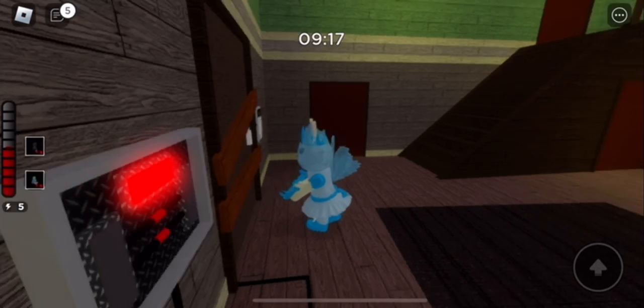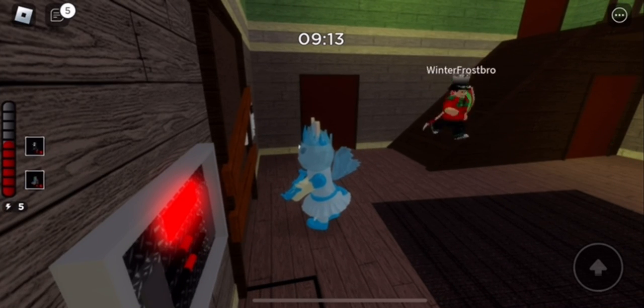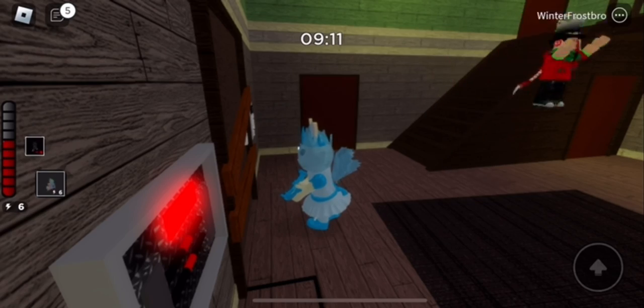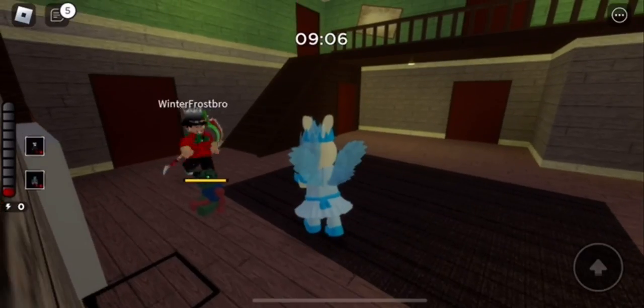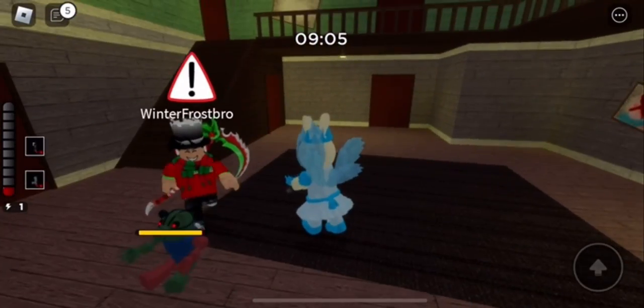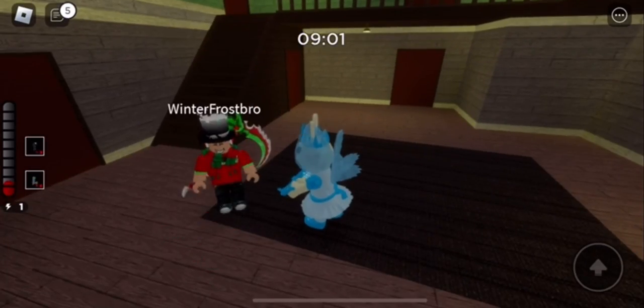What's going to happen is that the player is actually going to touch it, and once the player does, it should give them like an alarm or something that attracts noise. I'll place it down — it's like a small little toy. My friend here is going to go step on it.